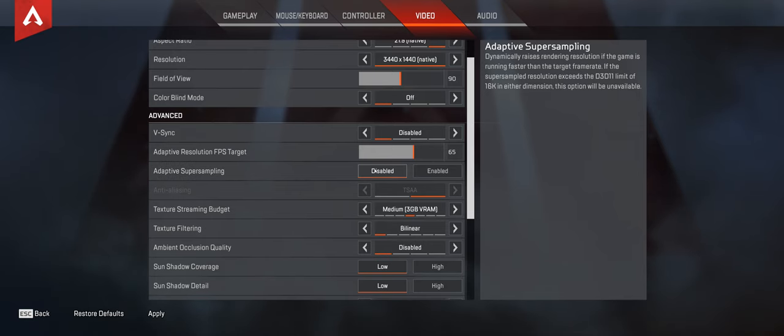Adaptive supersampling: disable that. Anti-aliasing: TSAA — though it's grayed out because you disabled the adaptive supersampling.